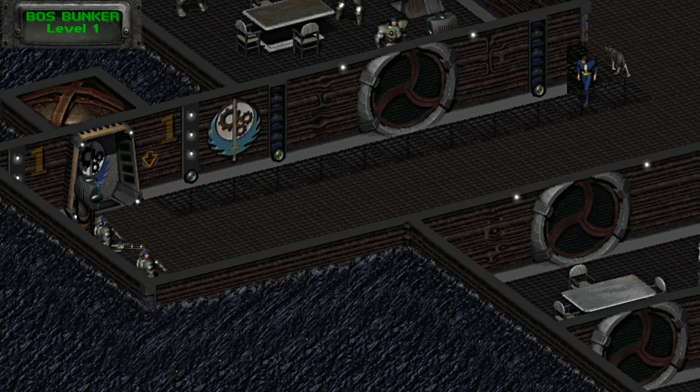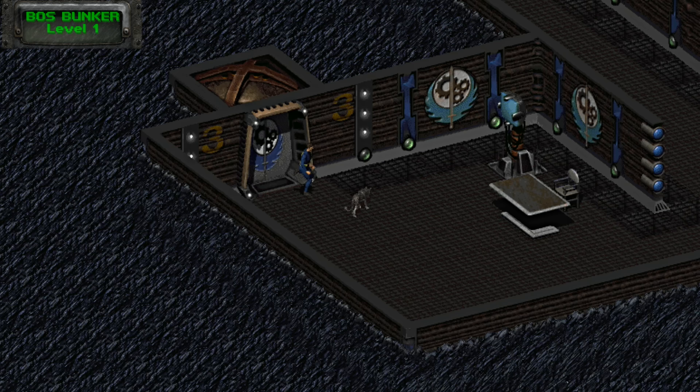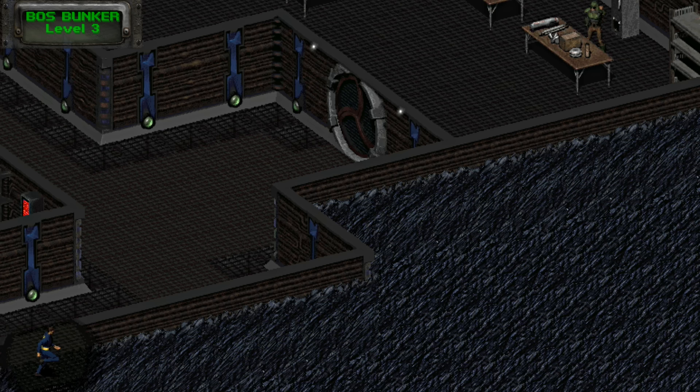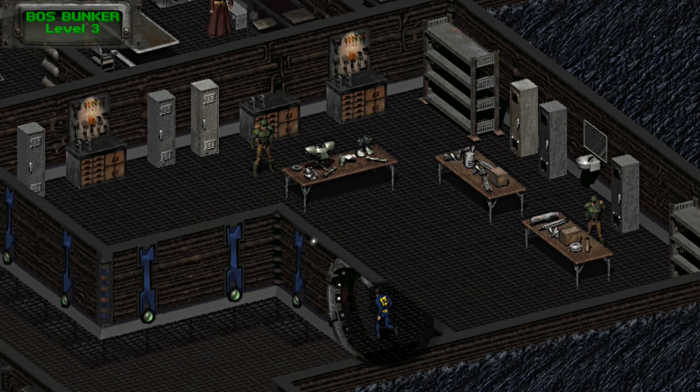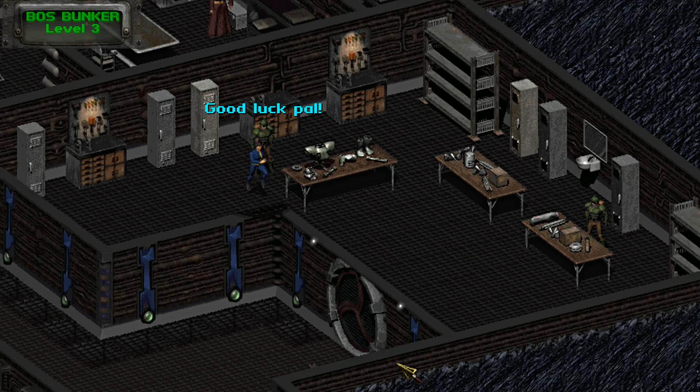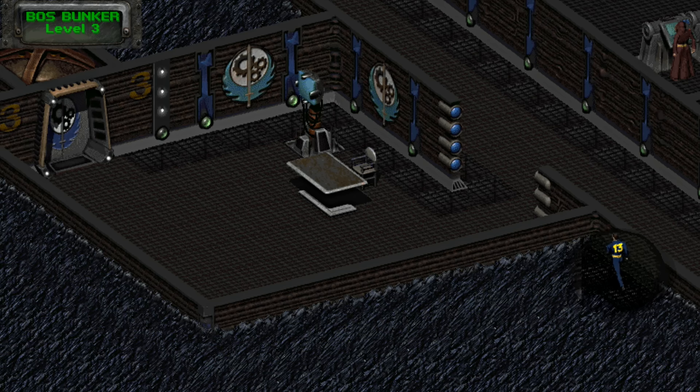For the Vault Dweller with an affinity for repair, you can take the lift down to the third level and speak to Kyle in the maintenance workshop on the far side. To his right will be a dismantled set of power armor, and asking him how to get some will result in him basically giving it to you in the state that it's in. The catch is you need to find a systolic motivator, which the power armor needs to function, then have a moderately high repair skill or a lot of luck to fix it yourself.